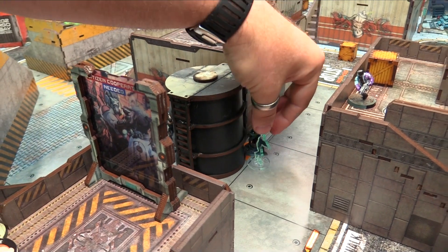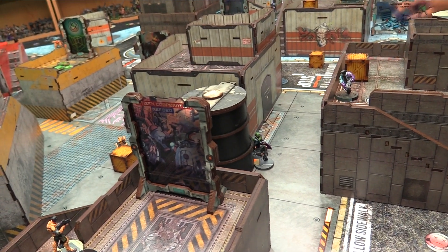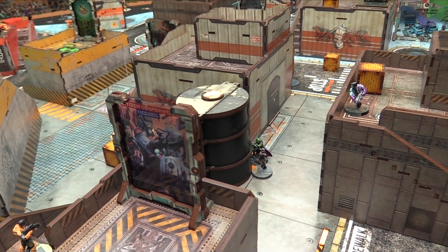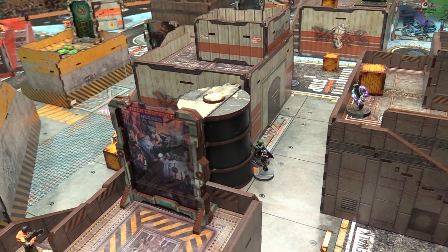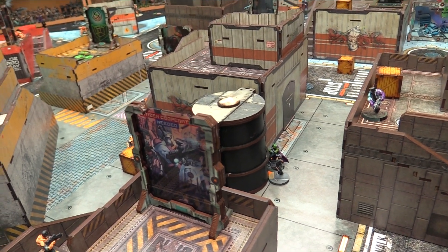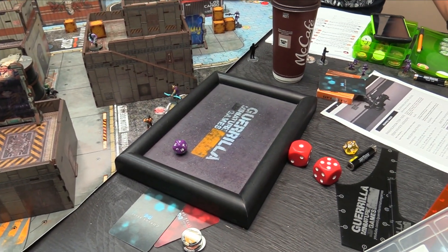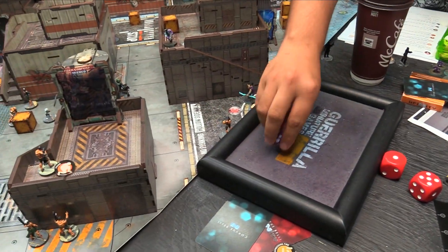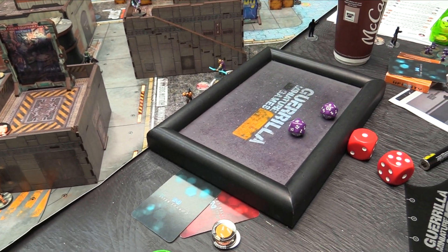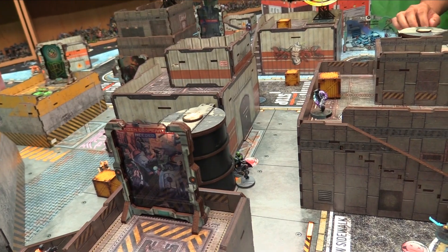ISS Turn 2: the link gets orders. Crane sensor remains leader, Crane Spitfire backs up to maintain coherency, and they start climbing the stairs. Second order — climbing up. The link duel-shots with multi-rifle against an Aguaciles: on 16s ignoring range penalty from X-Visor, minus 3 for cover, rolling on 13s. One, two, three, four dice — multiple hits. The Aguaciles takes a wound and goes unconscious. Then the Crane does a shuffle advancing the link forward.